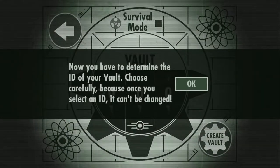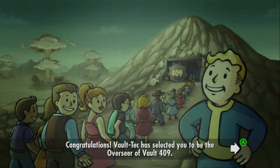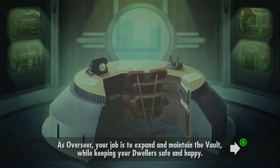Choose an ID — I will choose something and you'll see later. The game tells us the vault keeps people safe from the dangers of the wasteland. As Overseer, your job is to expand and maintain the vault while keeping your dwellers safe and happy.